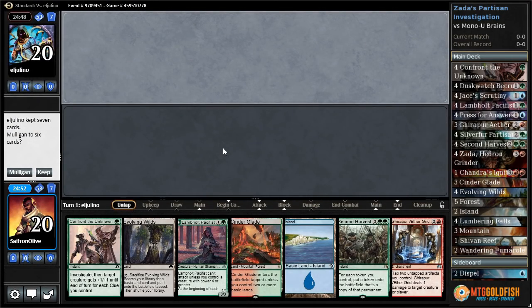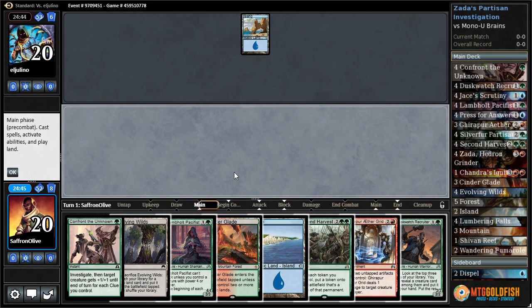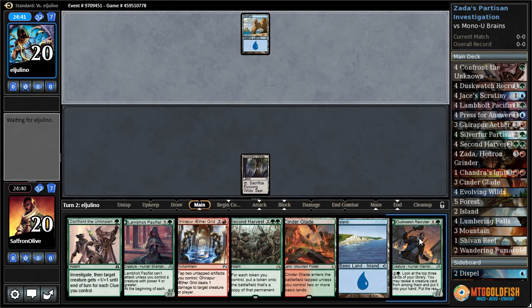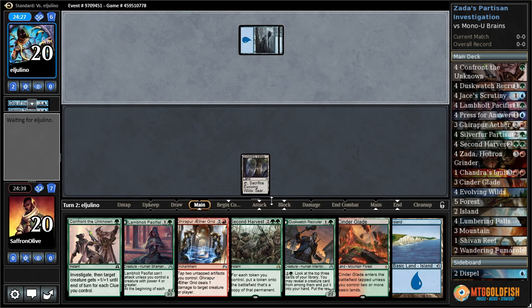All right, Against the Odds time. We are playing a Clue combo — Zada, Silver Fur Partisan, something. This should be very interesting. Let's Evolving Wilds go. I can't believe I'm doing this, but the idea is we'll make a ton of clues. This is the Brain in the Jar deck. This idea is just so absurd.